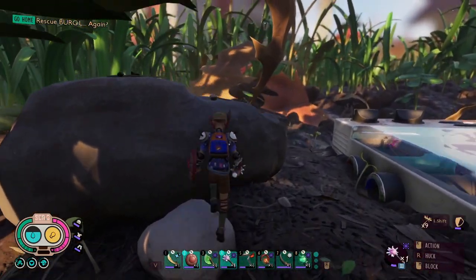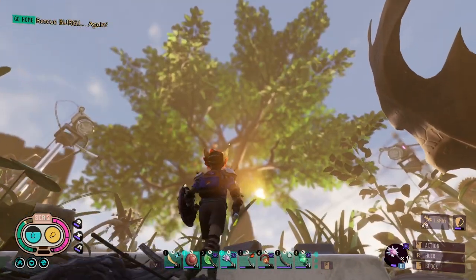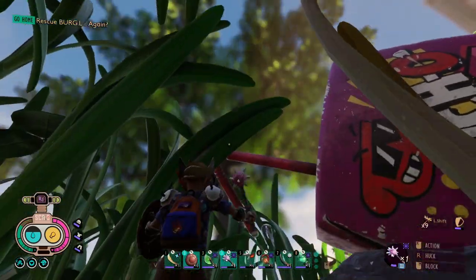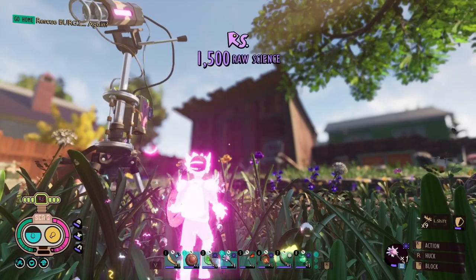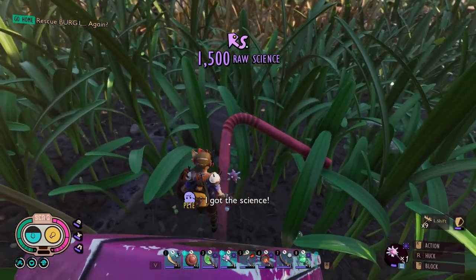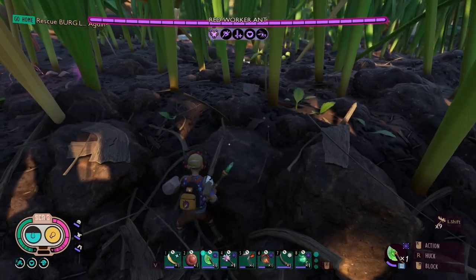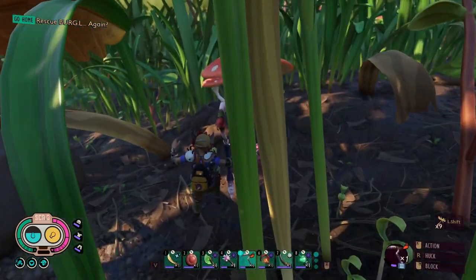Well, I guess I gotta go rescue Burgle again. That's what it says. The tree's leaves are green — if you don't remember, they were orange last time. There's raw science up there, 1,500 raw science. Let's see how we do against this infused ant. He's actually pretty fast.